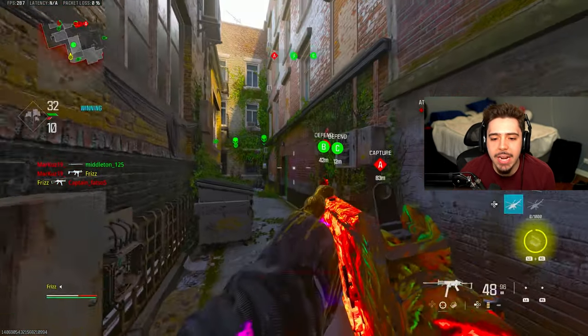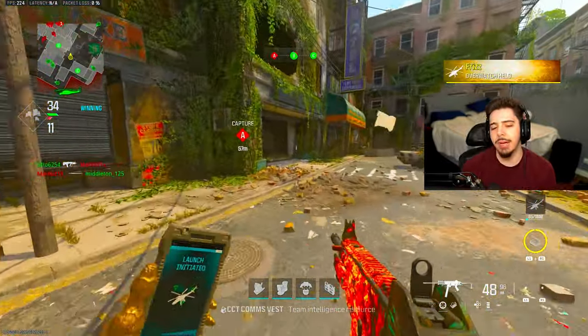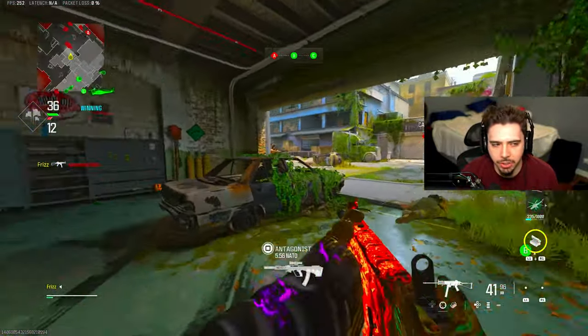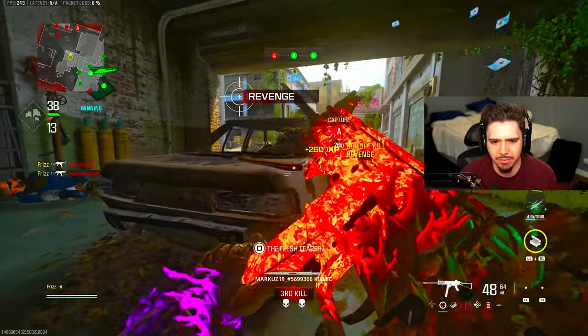I didn't know he was behind me, and then he beats my teammate. Let me know what your guys' go-to tryhard gun is. I can see people saying the Striker, the WFP Swarm, the MCW... what else is there? I ripped off that head glitch - what are you guys doing?